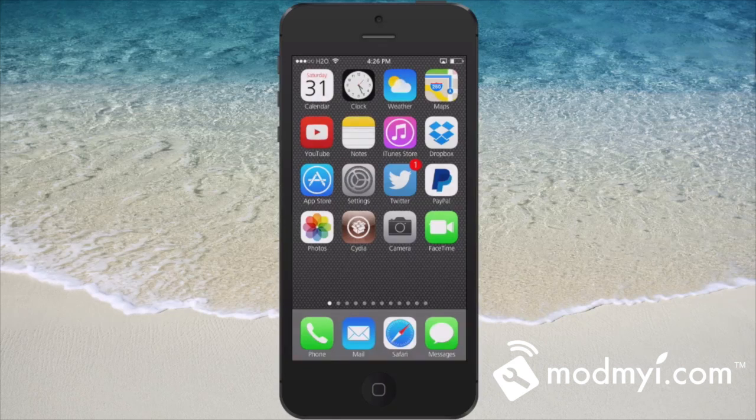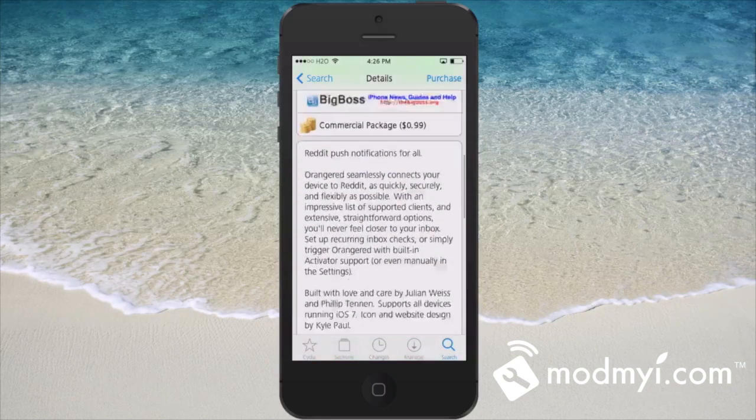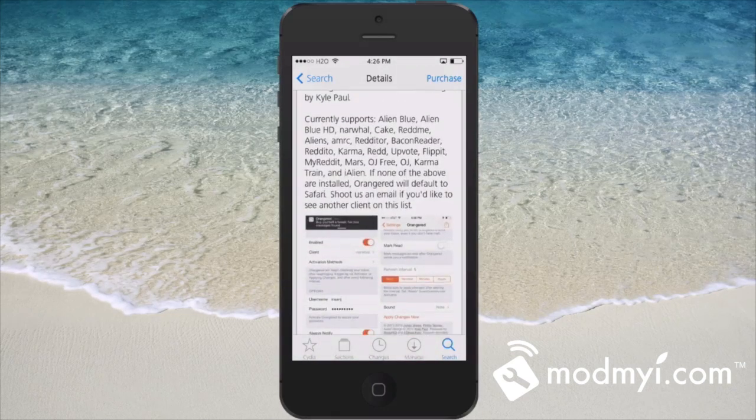So that's Orange Red for iOS 7 — it's 99 cents, and if you're a Reddit fan it's something you can really use. Before we go, I want to show you just how many different clients this supports. The list is very long: Alien Blue, Alien Blue HD, Reddit Me, Aliens — it's a long list. It says if none of those are installed, Orange Red will default to Safari. The developer even says to shoot them an email if you'd like to see another client added to the list.